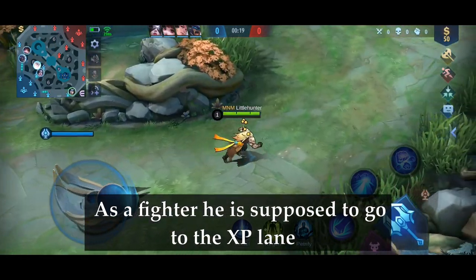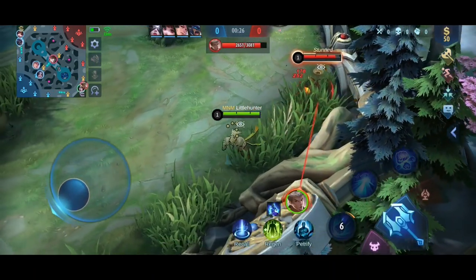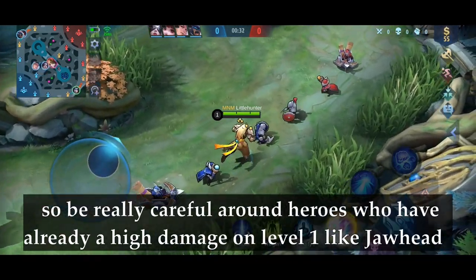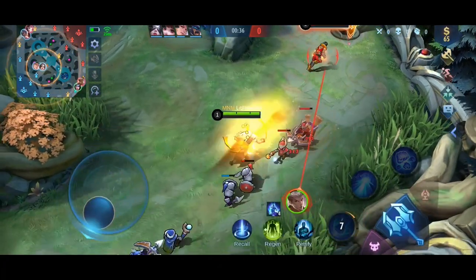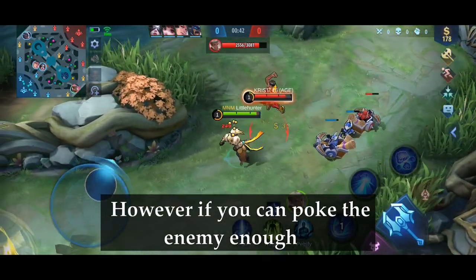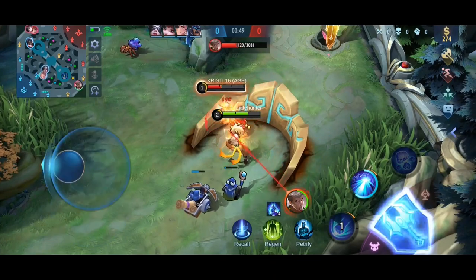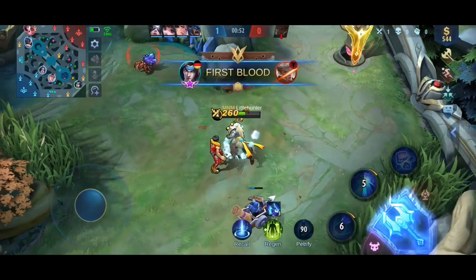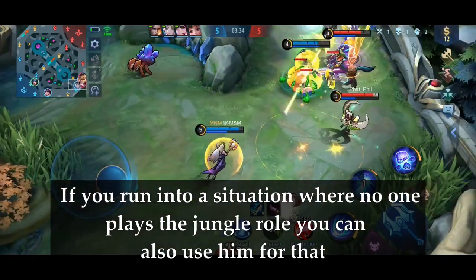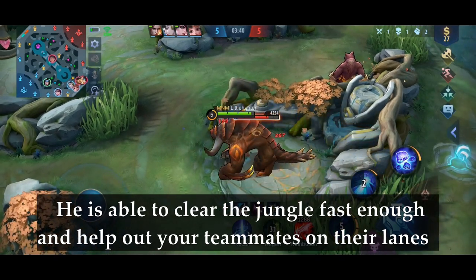As a fighter, he is supposed to go to the XP lane. You should not play too aggressive in the beginning — Badang is not that strong without his ultimate. On level 1 he is pretty vulnerable, so be really careful around heroes who have already high damage on level 1, like Jawhead. However, if you can poke the enemy enough, you can try to get the first blood, but play it safe. If no one plays the jungle role, you can also use him for that — he is able to clear the jungle fast enough and help out your teammates on their lanes.